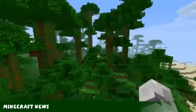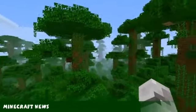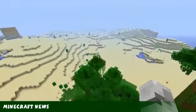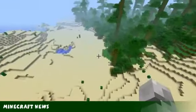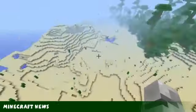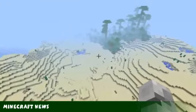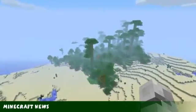Moving on to this week's snapshot — which is 12A19W or something, I can't remember the letters and numbers correctly but it's the week 19 snapshot. This week they've added a new world generation type, which is large biomes. This is a large biome world, and you can see this desert actually goes on for absolutely miles. It does what it says on the tin — makes larger biomes.